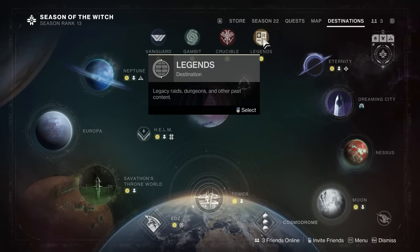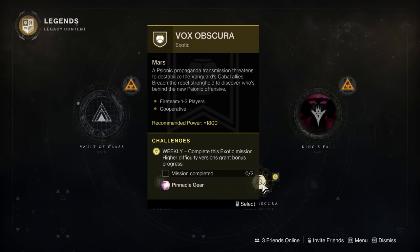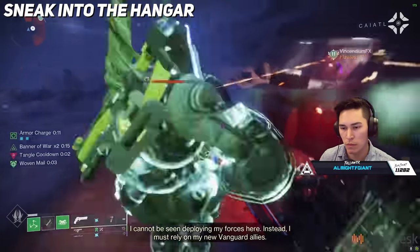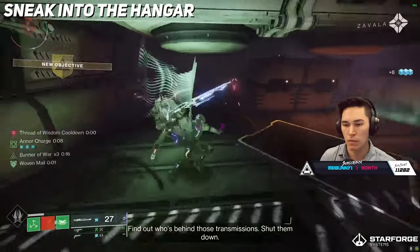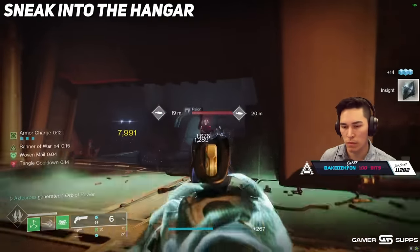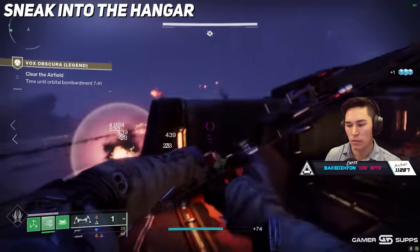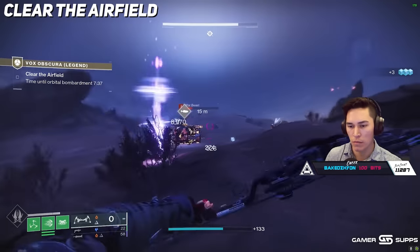In order to actually begin this mission, you need to head on over to the Legends tab in the Director, and you'll see it right there. You'll then get dropped into Mars, D1 style, with the quest to Sneak into the Hangar. There'll be a couple of cabal enemies and war dogs to kill, then you'll see a diamond pointing you to an underground room with more enemies and sub-turrets. Further inside, you'll find an Interceptor vehicle to steal, which you'll use to blast a hole through the wall and make your way down into the Baron's area.